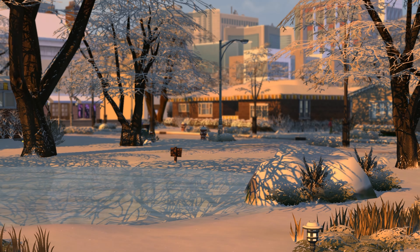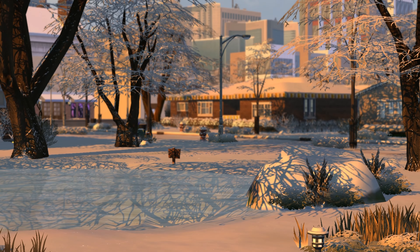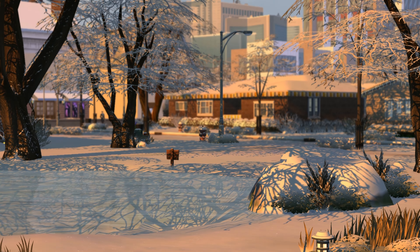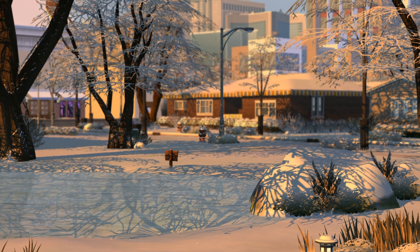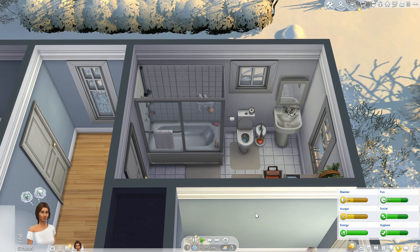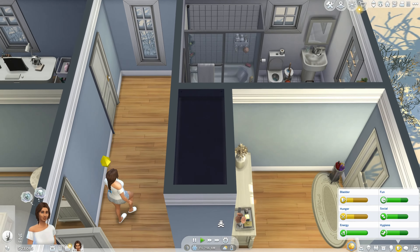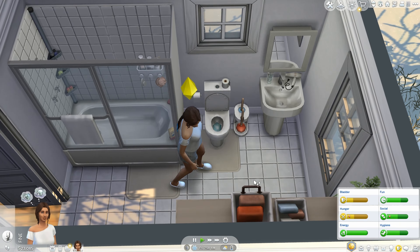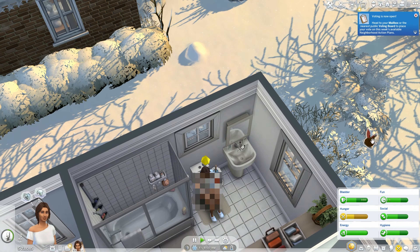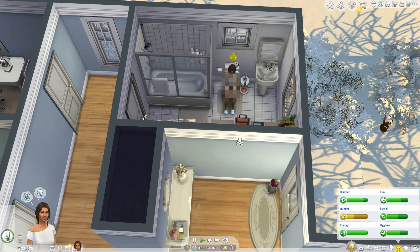Good morning! Look how beautiful the neighborhood is. I don't know how much of this is in-game versus the Sunblind lighting mod, but if you can install that mod please do — even without ReShade it's still so beautiful. Let's get into her day and just see where it takes us. Looking at her needs right now she needs to go to the toilet, so we'll do that and get her started making breakfast.